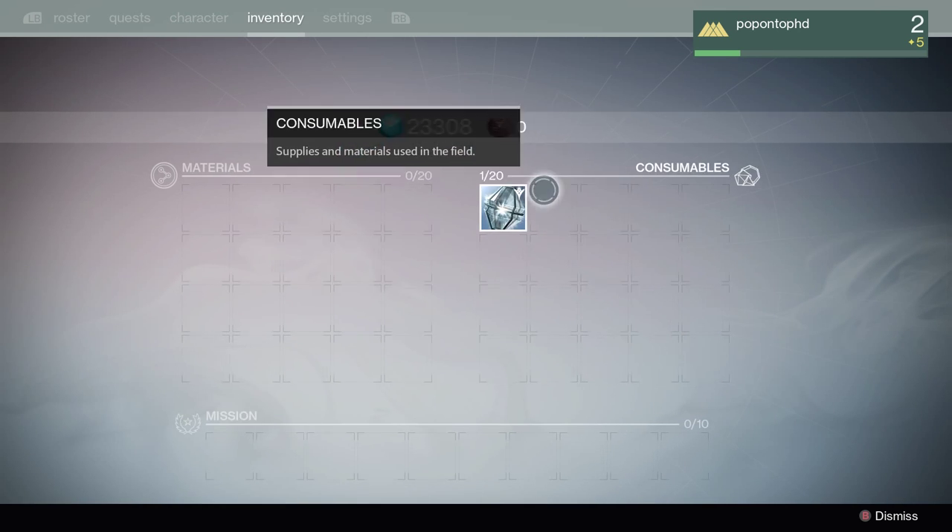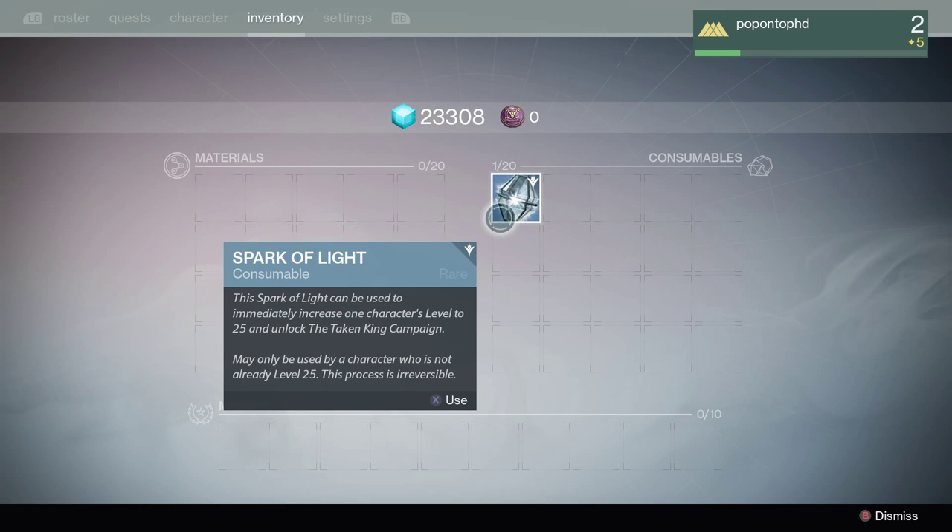You get this item here - the Spark of Light. You'll get it automatically even if you've never made a Destiny character before in your entire life. The Taken King provides you with the Spark of Light. As you read the description, this Spark of Light can be used to immediately increase one character's level to 25 and unlock the Taken King campaign. It can only be used by a character who's not already level 25, and the process is not reversible.